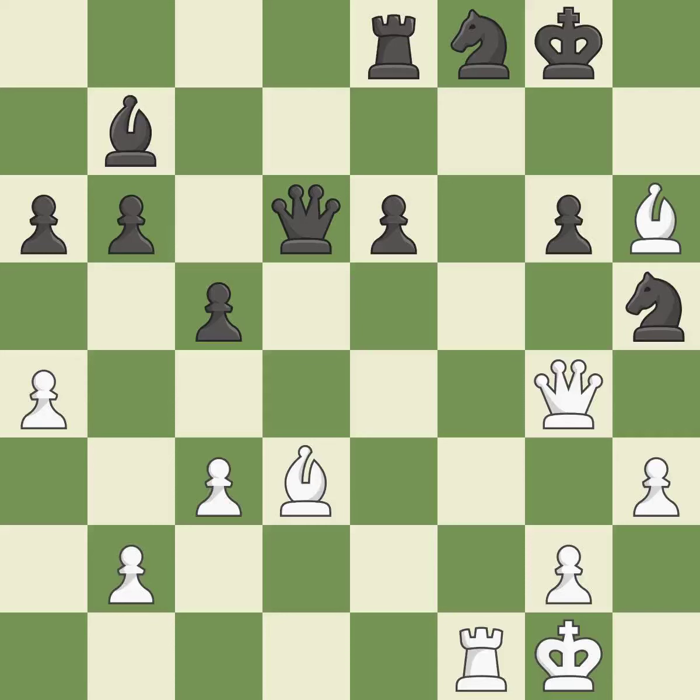Smooth — one player took the advantage and never let go. White really outplayed black in that one. The opening was balanced. White was a cut above black in the middle game.